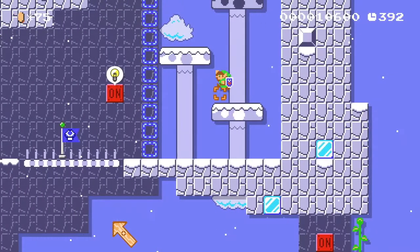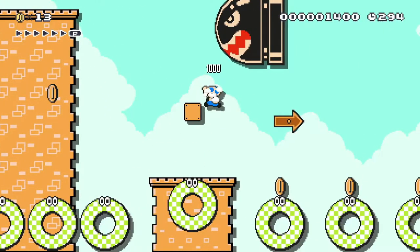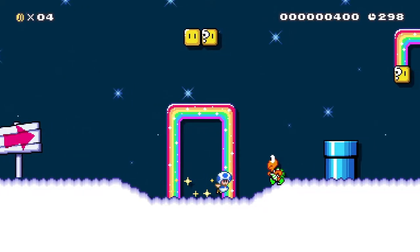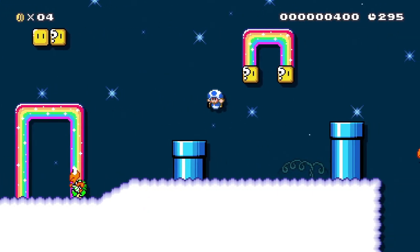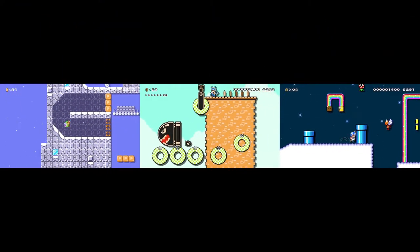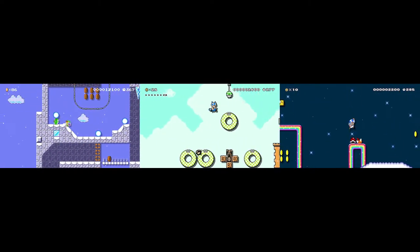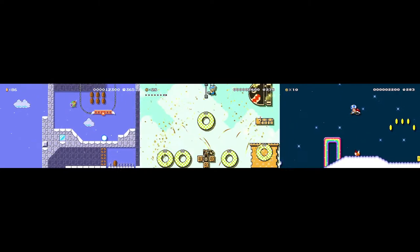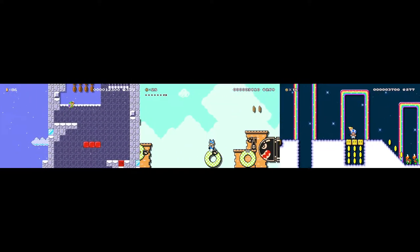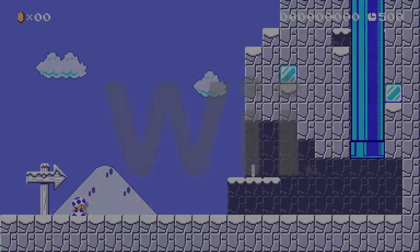Here are some examples of traditional levels. What do these three different levels have in common? First of all, they all have one or two key elements. Key elements are very important. This level is called 'Link and the On Off Mountain' and the key elements are the Link power-up and the on off blocks.